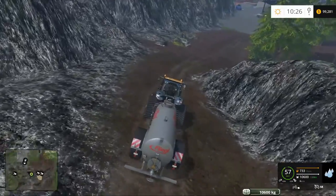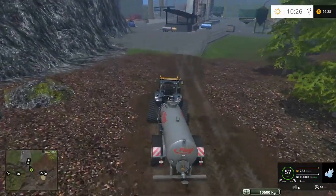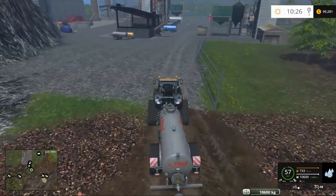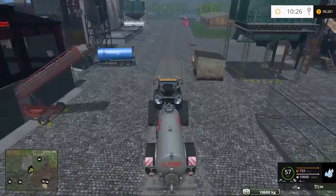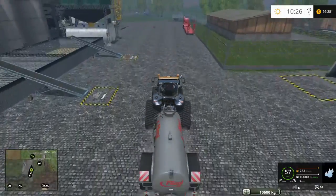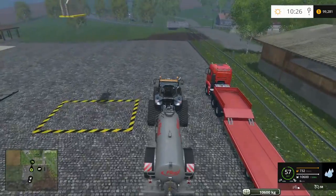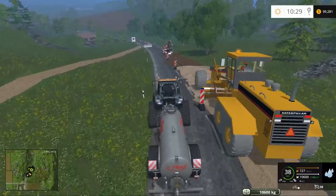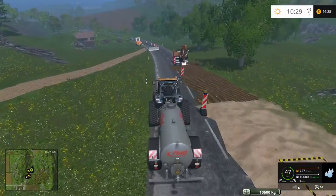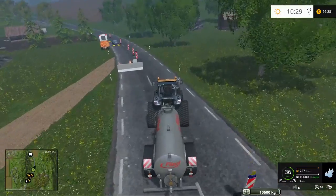This is used at the road construction sites and it's used as a dust damper. Basically, you will spray it on the dirt road that acts as an access route around the construction. So let's go have a look at that. Here's the construction — you can see there are a couple of other triggers here and we will get to exactly what is brought there again in a later episode.